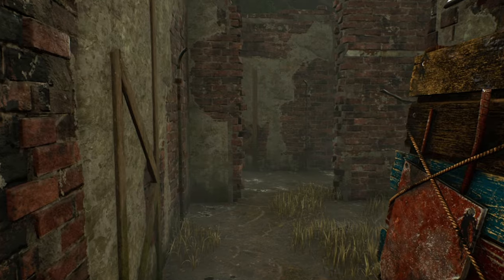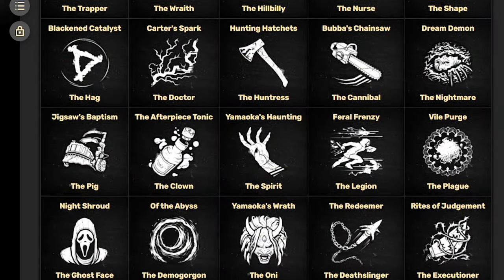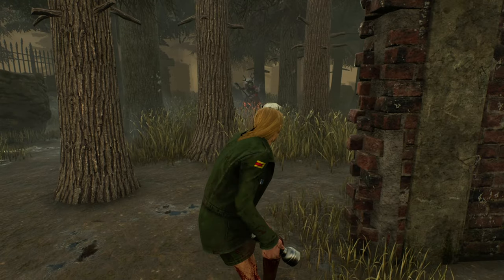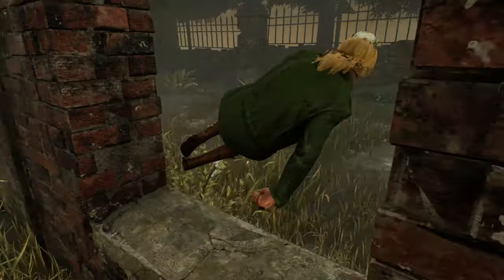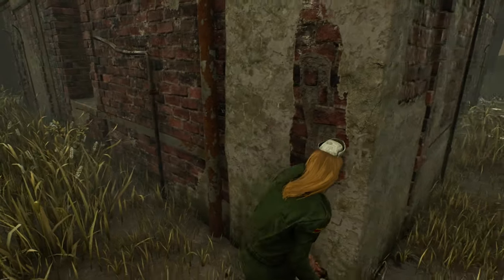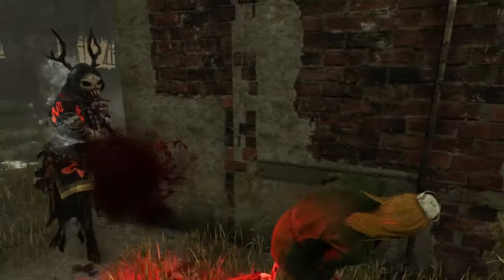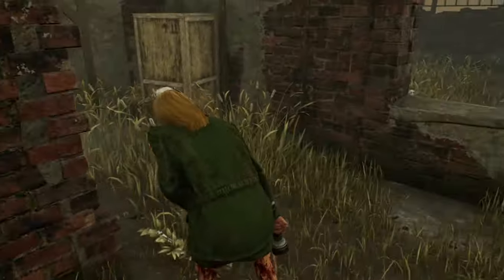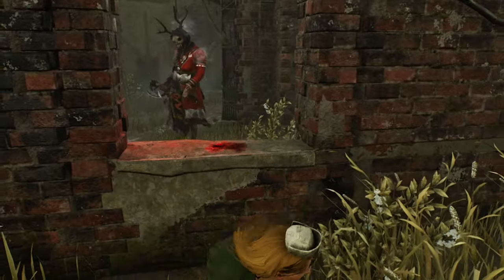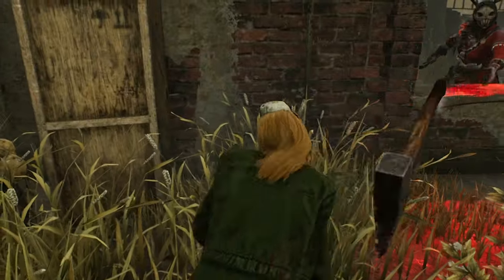The long wall jungle gym has a window on a fairly straight long wall, but it all depends on the anti-loop killer you're facing. You will run towards the window and keep looping clockwise, but the killer can fake going left towards the window and then vault it, confusing the survivor and getting a free hit. If you're facing a Huntress, you need to keep hugging the corners towards the pallet and try to play out the short side, then vault. It's all hit and miss depending on the killer and how they're playing, so just be careful.